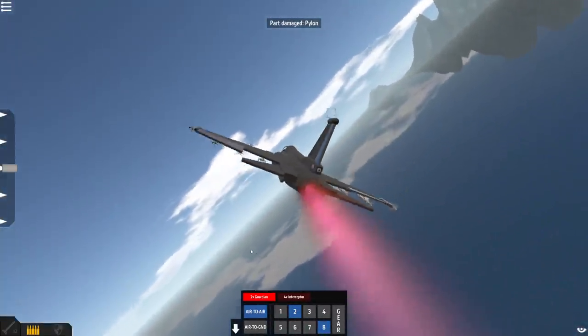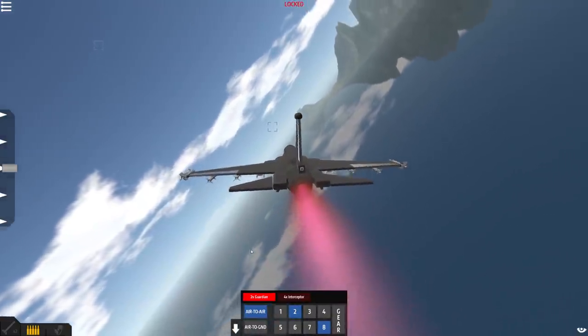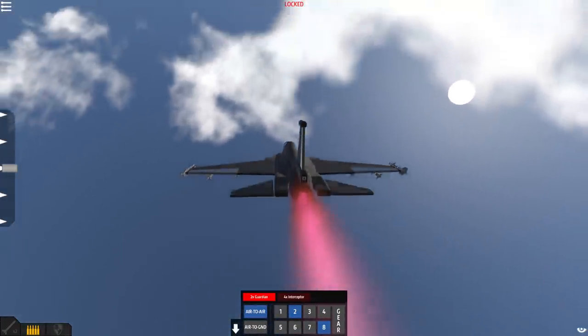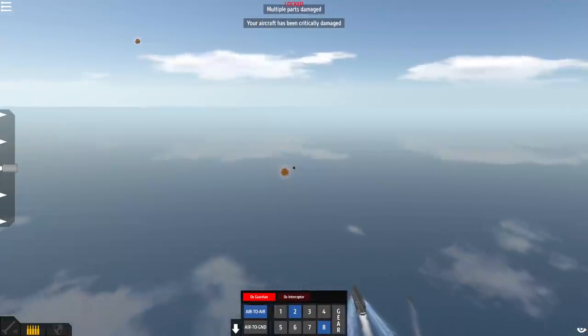Hold on. How about we go play with this? Uh-oh. Okay, we're getting locked onto. Oh no. Okay, evasive maneuvers — just pull straight up. Wait for the lock to go off. Where's the missile at? Oh, I can hear it. Okay. How about we go grab another craft? I like that one — it's really nimble, but I feel like I need more missiles.